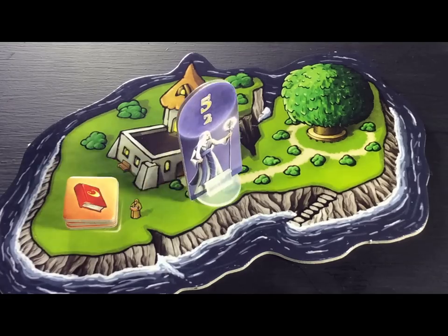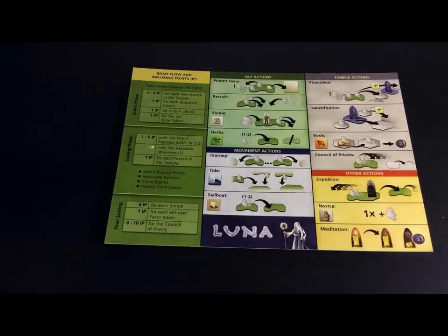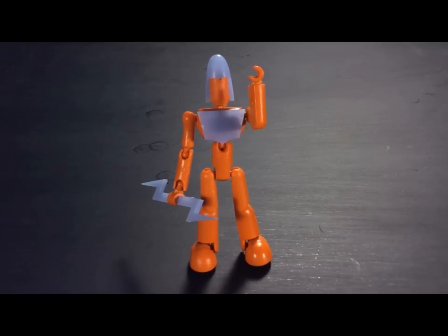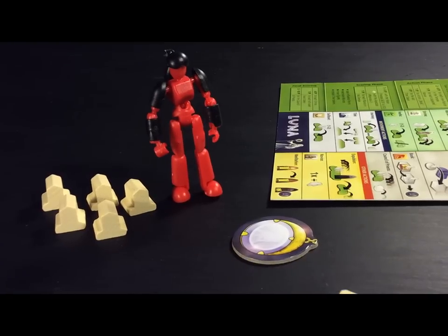Then randomly place the moon priestess, master builder, and apostate figures on any island you wish. Give each player an overview sheet, playing pieces, and five influence points. Choose a starting player and give him or her this figure. On the first round starting with the first player, players place one shrine on a unique island of their choice.